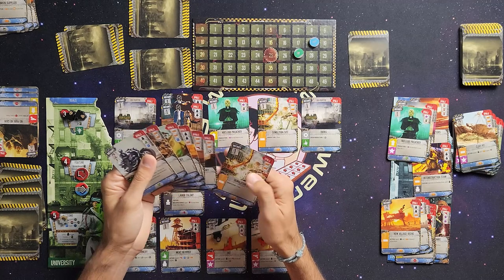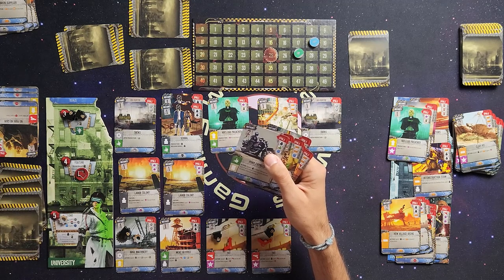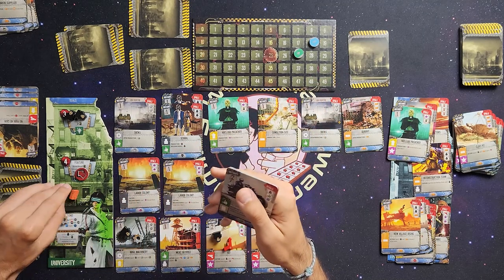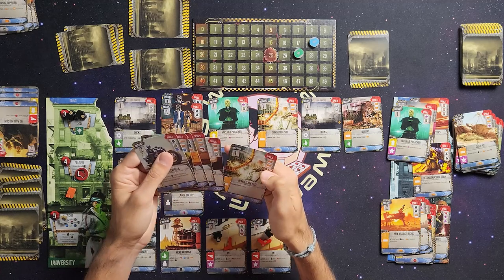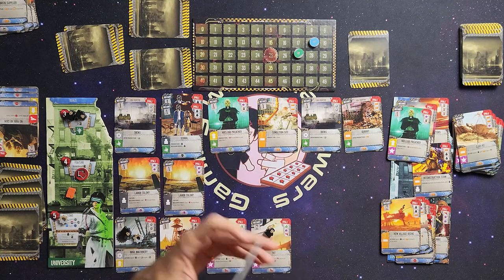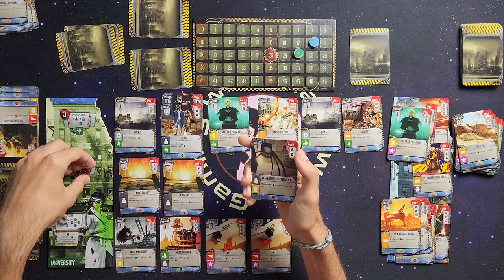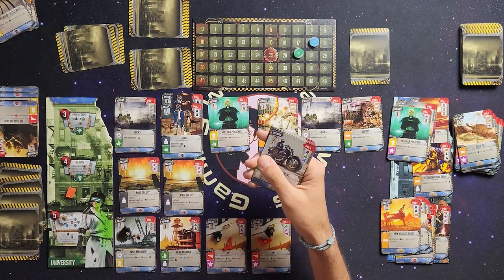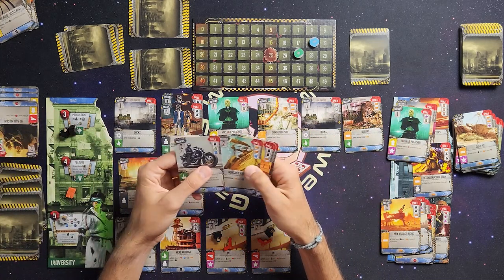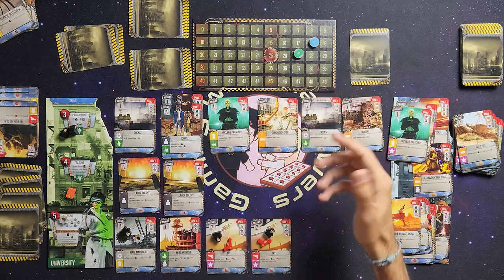I have a red contact token and a universal contact token remaining. I spend the universal contact token to build the quarry as a production site, getting a brick. I trade two workers to draw a card — warehouse settlement. I could raise that for two workers but there's nothing else productive to do, so I end my turn. That is the end of the game since I've hit the threshold.